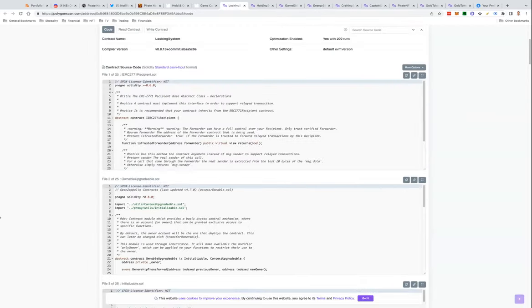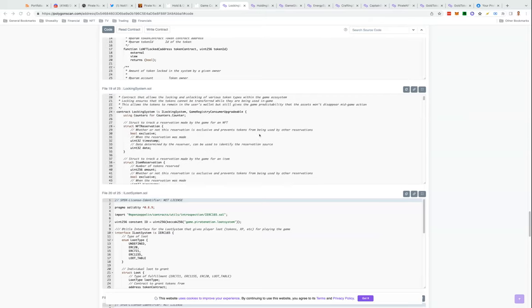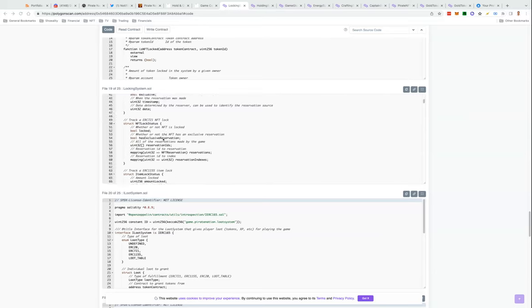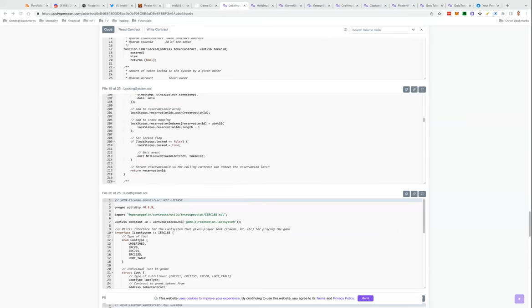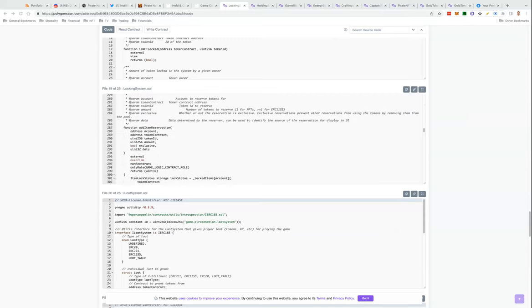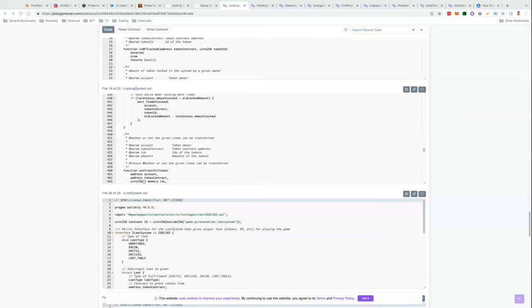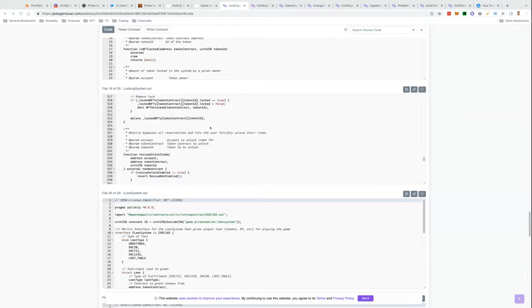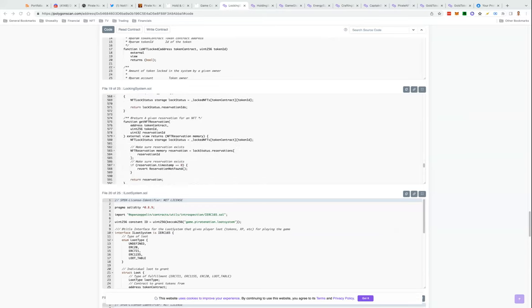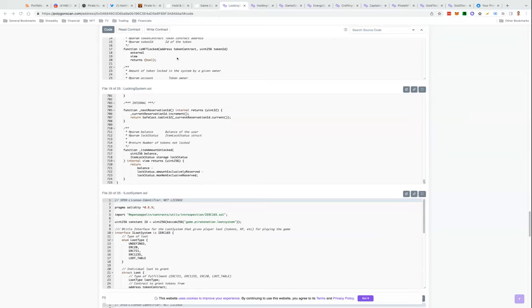Down at the locking system — it ensures locking and unlocking of tokens so they cannot be transferred. This is probably really low-level stuff that just maintains the state of whether things are locked and can be moved. I don't think we're going to see anything super exciting here — it's all administration around the locking system. We all know that you can lock stuff and it's built into the contract.